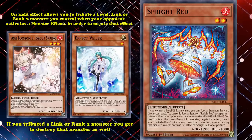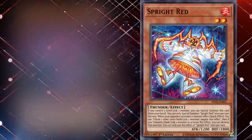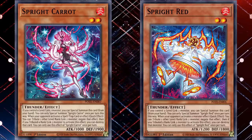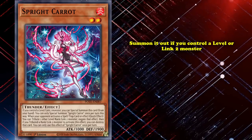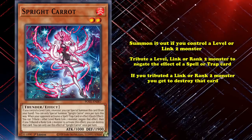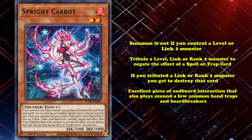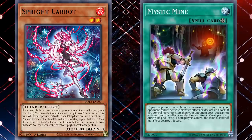But if you're less worried about Ash Blossom and Effect Veiler, and are more worried about Imperm and Evenly Matched, you can instead choose to search for Sprite Carrot. Carrot has the same summon condition as Sprite Red, unable to summon if you control a level or link 2 monster, and its on-field effect is quite similar, but instead of negating monster effects, Sprite Carrot can tribute a level, link, or rank 2 monster to negate the effect of a spell or trap card. Just like with Red, if you tributed a link or rank 2 monster, you get to destroy that card, and this makes it an effective counter to cards like Mystic Mine.